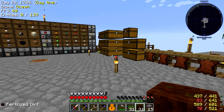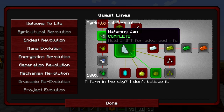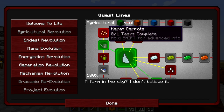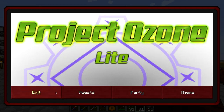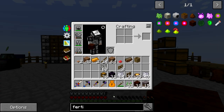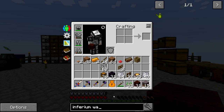We also want to get some watering cans, so let's take a look at the quest book. We have the base watering can, and we also have the inferium watering can here — increases growth rate of most crops, infinite water but smaller area. So let's see what we need to get that. Let's go into our book and look up the inferium watering can.